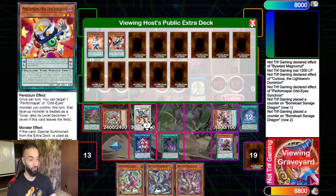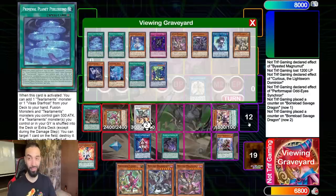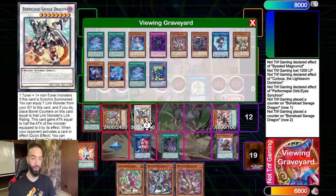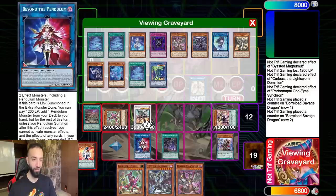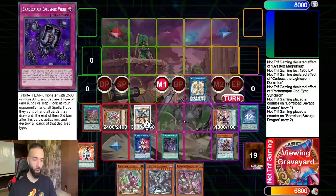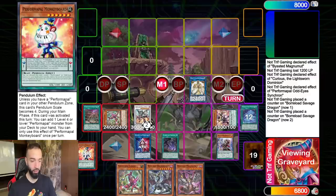Chaos Ruler is sadly banned, but in this scenario Baronne Savage is just better - it's huge. That same Beyond the Pendulum that you just made gets sent off. When we go Selene to special Souls - we already drew with Souls this turn - you could even send the Beyond the Pendulum now.